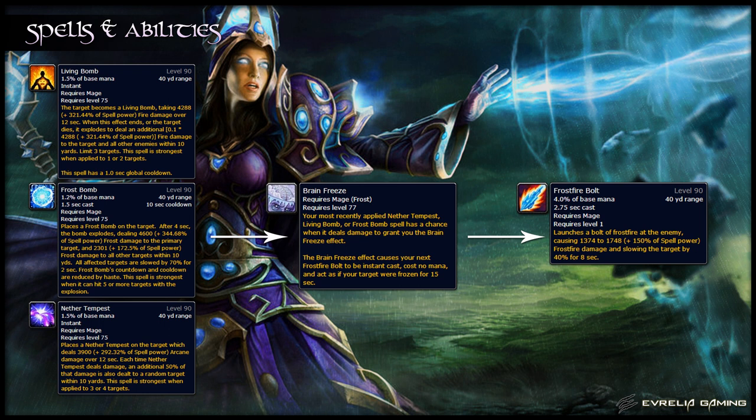Next, we'll go over your three mage bombs: Living Bomb, Frost Bomb, and Nether Tempest. Living Bomb places a debuff on the target that does fire damage over 12 seconds. When the effect ends or the target dies, it does AoE damage to all targets within 10 yards. You can only apply this to three targets or less.